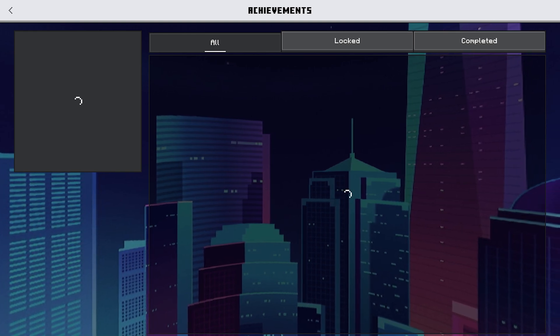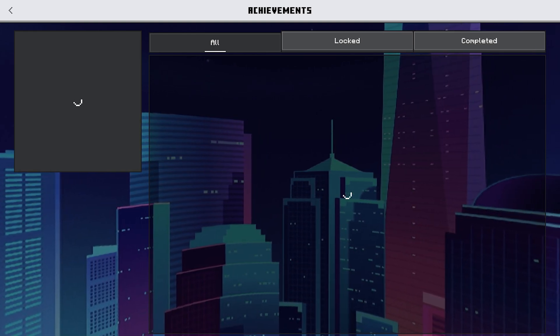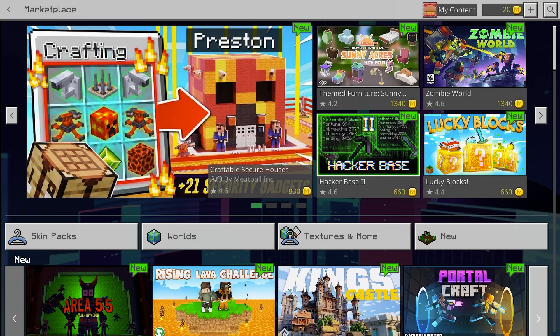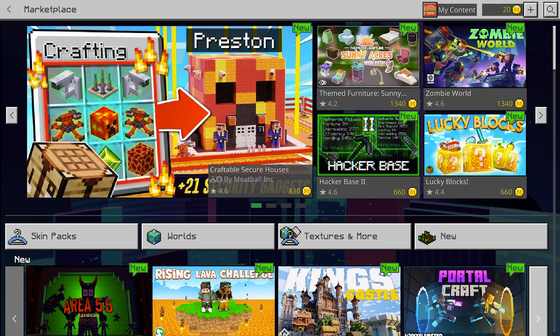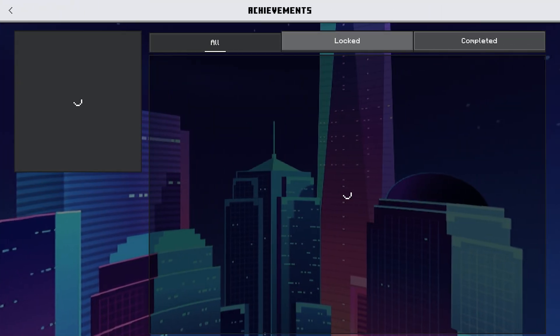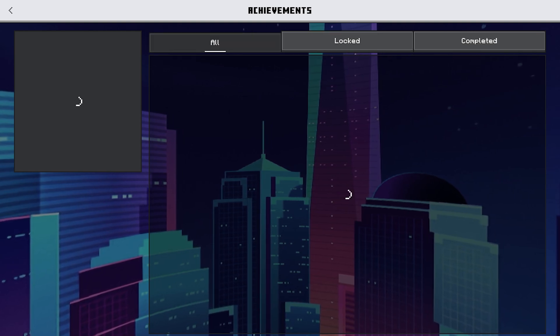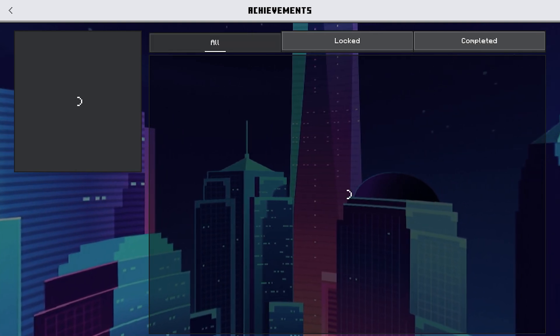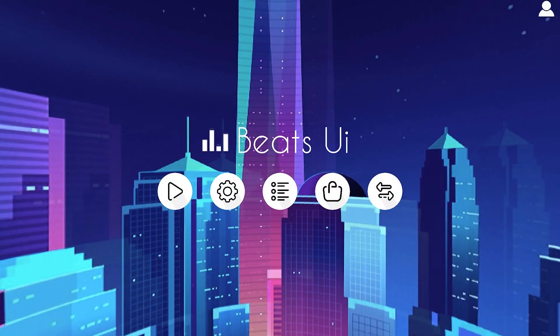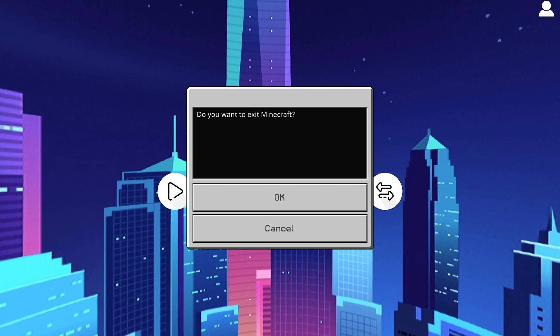The achievements are not loading at the moment, so that might be a glitch or maybe my wi-fi — not really sure. Let's check the marketplace, and this one seems to work fine, so it's not my wi-fi. Looks like achievements may actually be glitched — comment below if you have that glitch on your end.